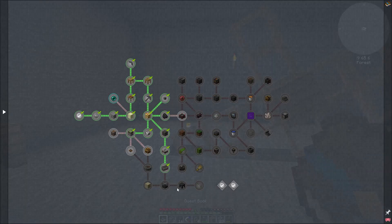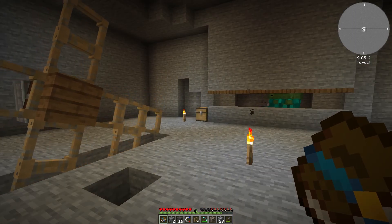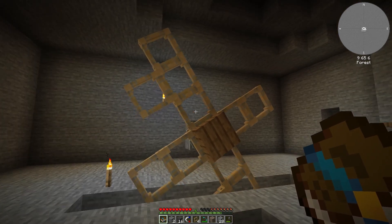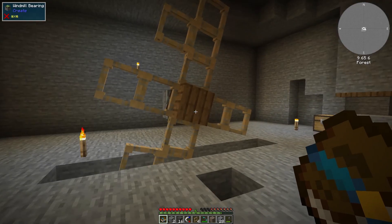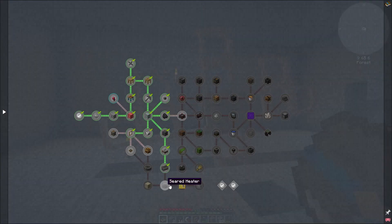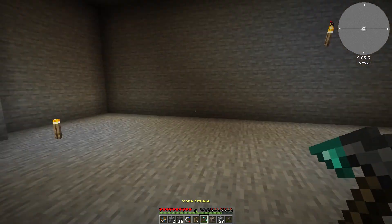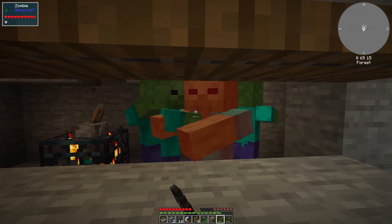For now we do have power, which I'm more than happy with because it allows us to go a little bit further. We'll make a gear box next. But for now guys, we have come to the end of episode 1. I think having power is a great part to end on. Next time we'll probably look at making more parts for this contraption, and eventually get some crushing wheels, which will let us go down the road of Tinkers' Construct and get much better tools. Thank you all very much for sticking by — appreciate it as always, and I will catch you next time. Bye bye.